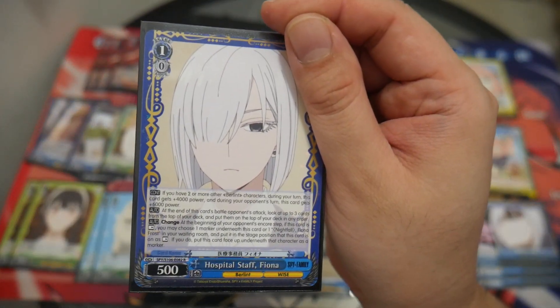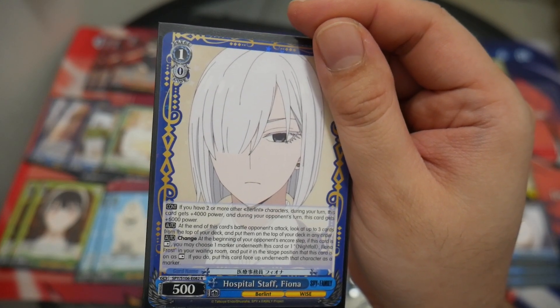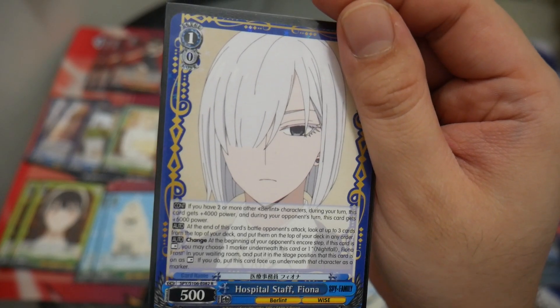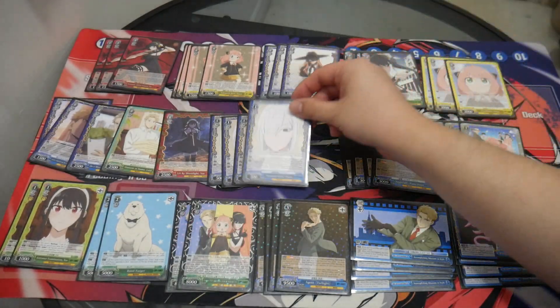I'm running four copies of Hospital Staff Fiona. Continuous: if you have two or more other Berlin characters during your turn, this card gets plus 4,000 power; during your opponent's turn, this card gets plus 6,000 power. At the end of this card's battle on your opponent's attack, look at the top three cards of your deck, put them back on top in any order. It can change into the other level 1, and becomes a marker for it.